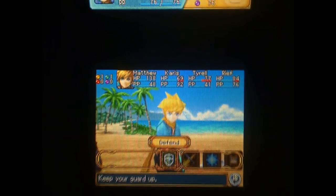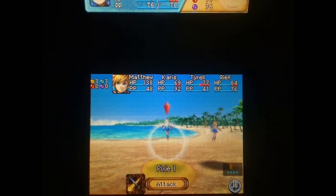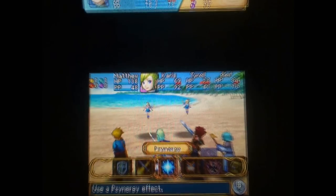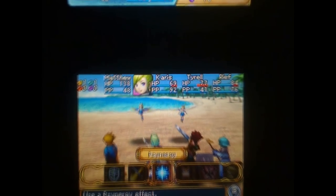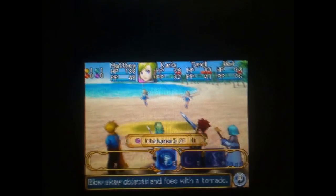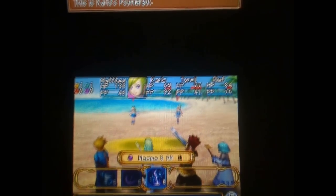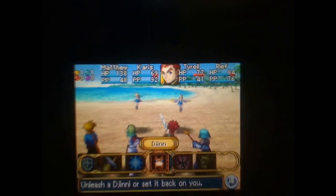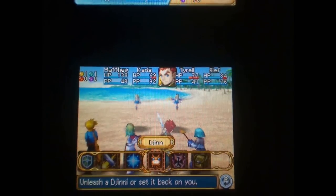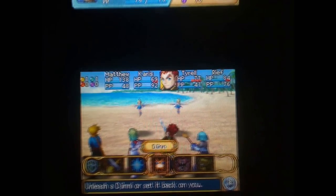Defend means you won't attack. For now, we're going to have Matthew attack. Later on, you can get Psynergy, which is pretty much like Psychic Energy — basically magic. There are different types you can use, and they all use Psy Power. Now we're going to use a Djinn. These are pretty much like sprites or fairies, you could say — except they're creature-looking things.